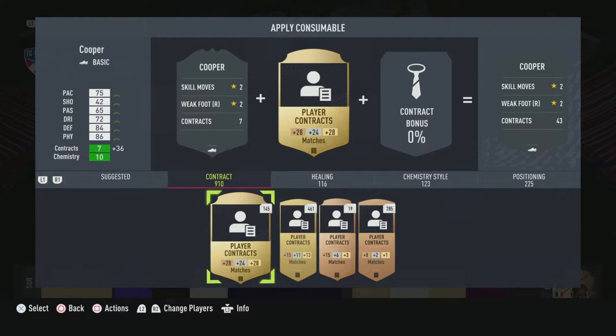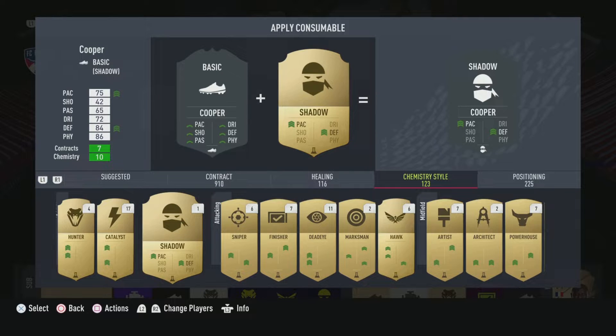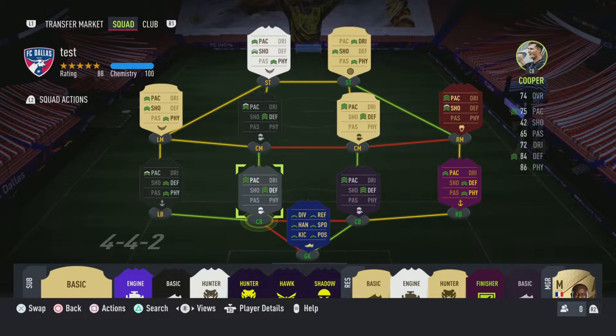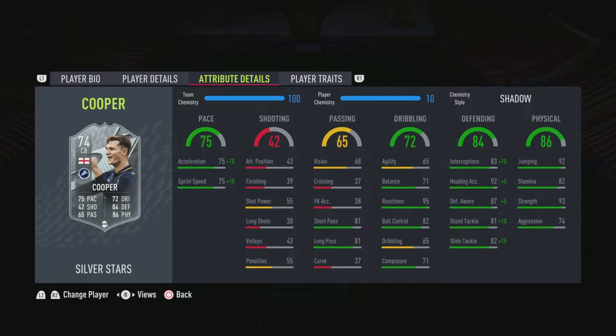It's a free card though, which is the beautiful thing about it. The only thing that's not free is he needs a Shadow chemistry style. He's two-star, two-star, which is nothing too crazy, but he's six foot six, which is a big positive for a center back. You have to boost that pace and sprint speed — there's just no doubt about it.